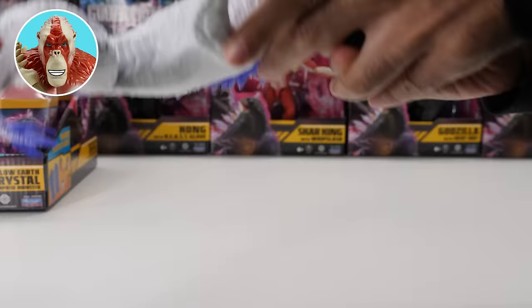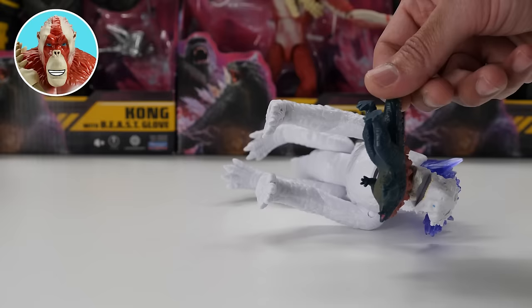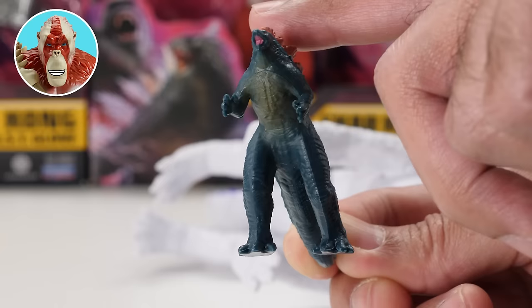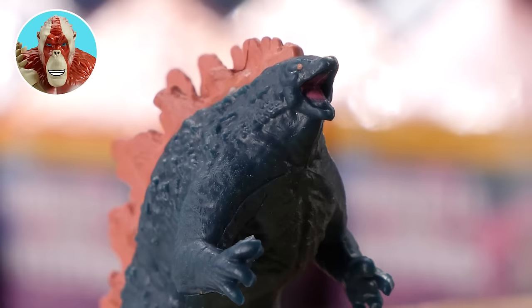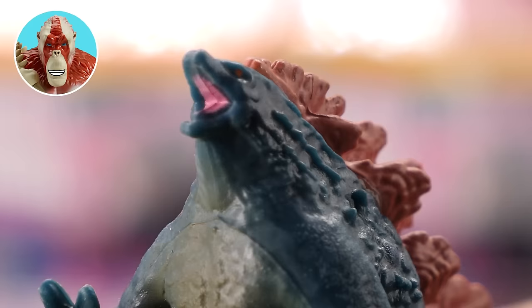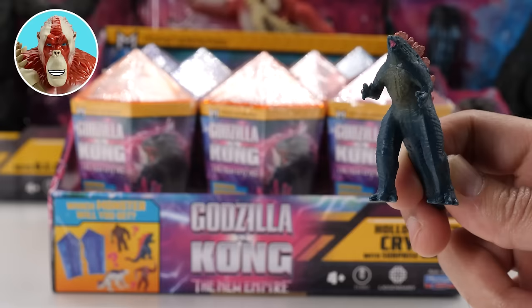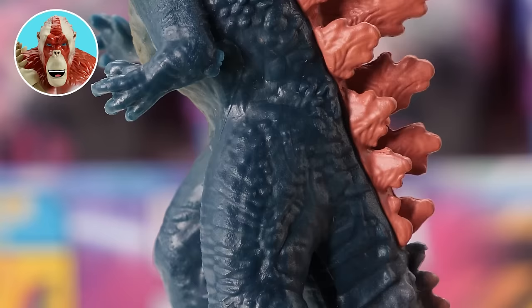Take that! Die, Titan, die! Whoa, that was a close call. Thankfully, I got him back. Pretty sweet sculpt and paint. Look at his face — he wants to attack me. Too bad he doesn't have his atomic breath. No teeth inside his mouth? How's he gonna bite me? His eyes are mirrored dots, so he can't see me.